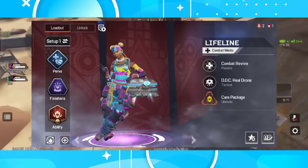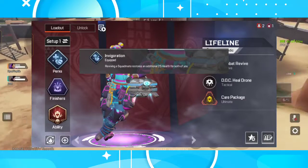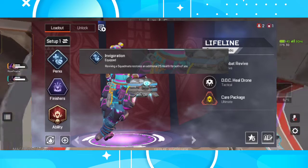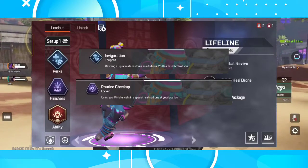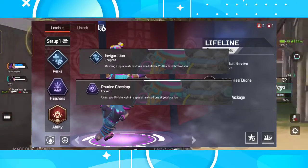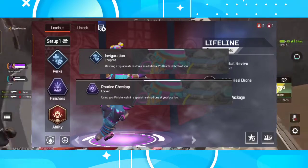Moving on to Lifeline. I'll start with the Integration perk — reviving a squad mate restores an additional 25 health for both of you. You should also remember to drop your healing drone after reviving your mate for even more healing. For the finisher, I stick with Team Checkup — using a finisher spawns a special healing drone at your location, useful if you're low on health and don't have time to heal or want to save your med kits.